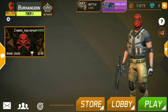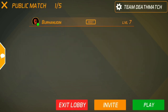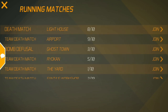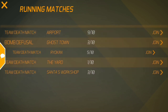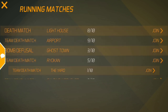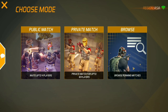Kemudian di sini ada lobby. Ada public match, ada private match. Di sini mirip seperti kita membuat custom room sendiri dan kita akan mengundang atau invite teman. Dan di sini ada browser, seperti room-room yang sudah dibuat oleh orang lain. Ada macam-macam seperti deathmatch, bomb defusal, ada yang lain lagi. Cuma di sini belum banyak yang ada.